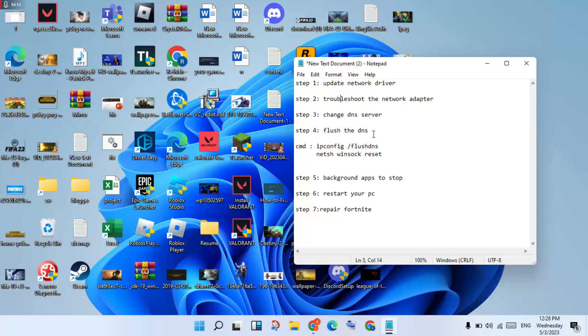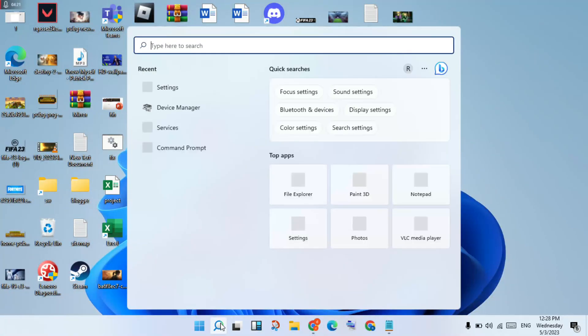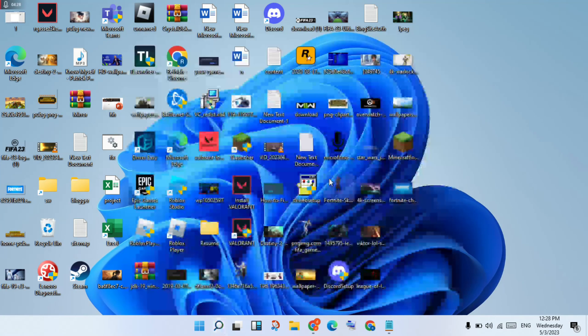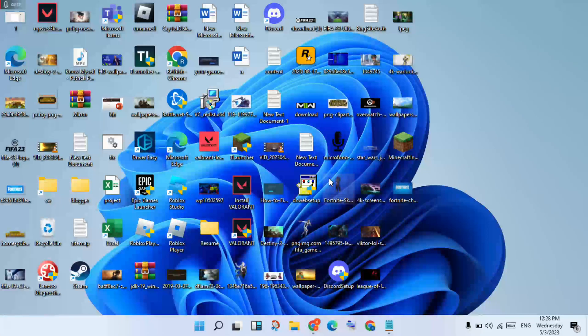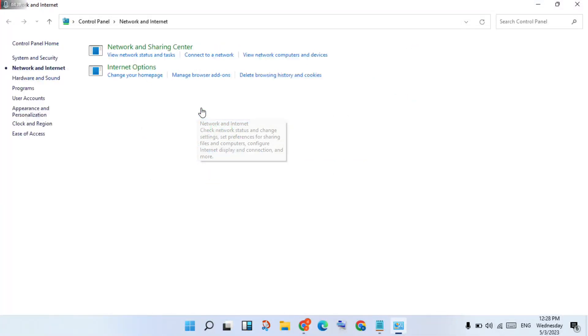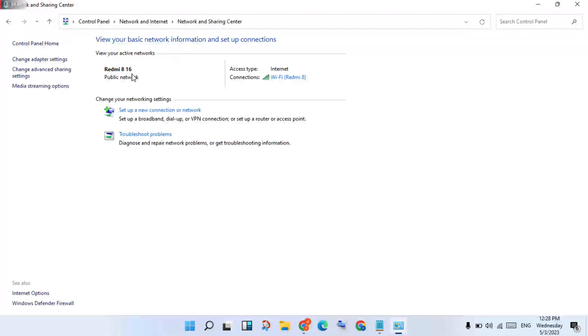Search for Control Panel in the search bar and click to open. Then click Network and Internet, then click Network and Sharing Center.